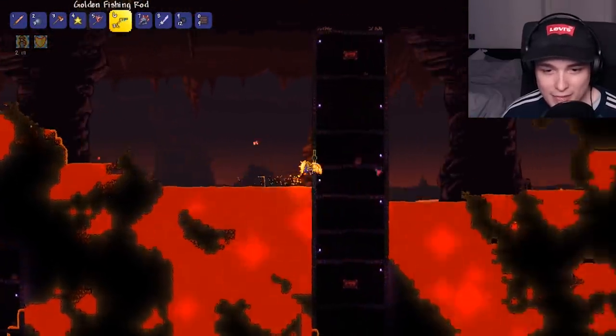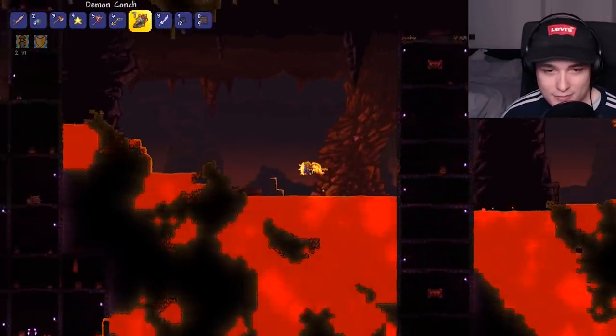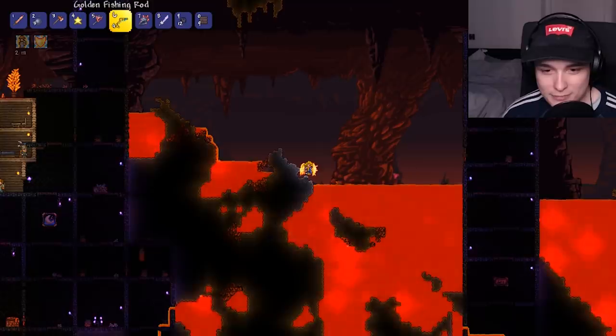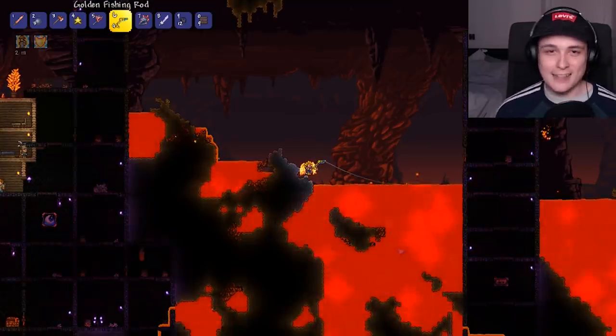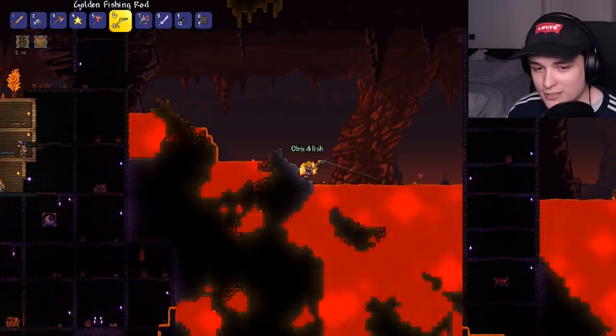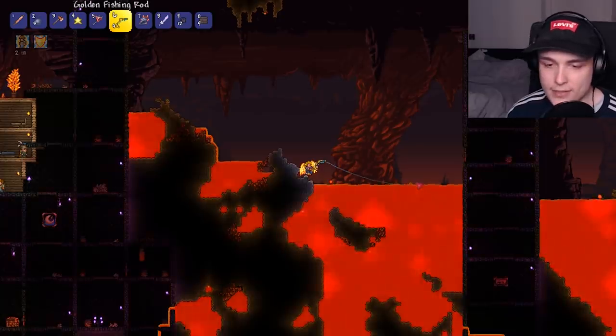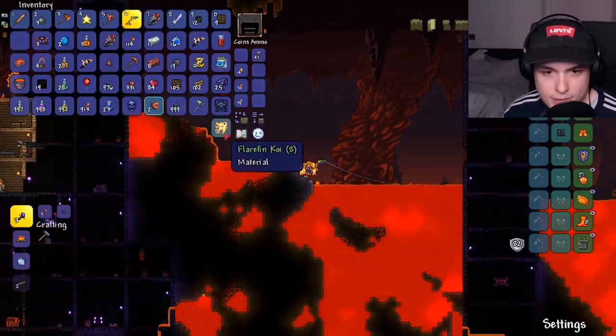Let's cast the net using our new bait — the underworld critters. Here we go. Let's see what we get. I'm going to keep fishing until we get something unique. The obsidian fish already exists in the game alongside the Flarefin Koi.